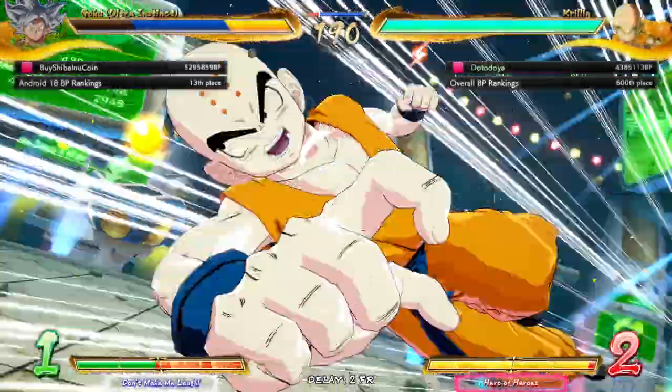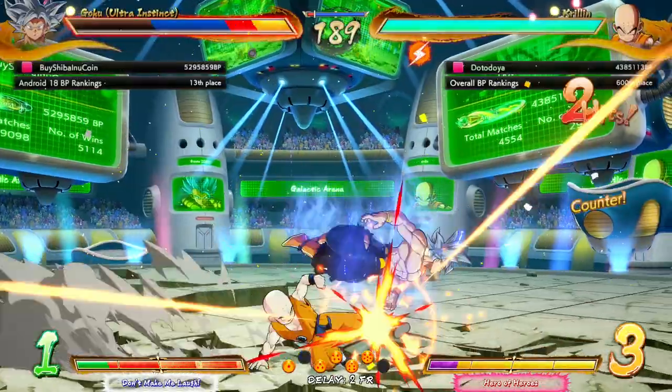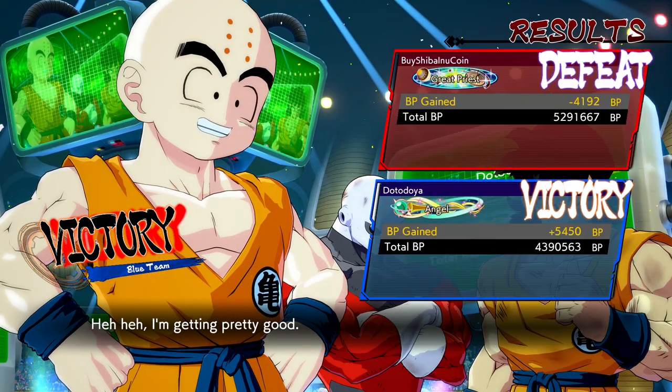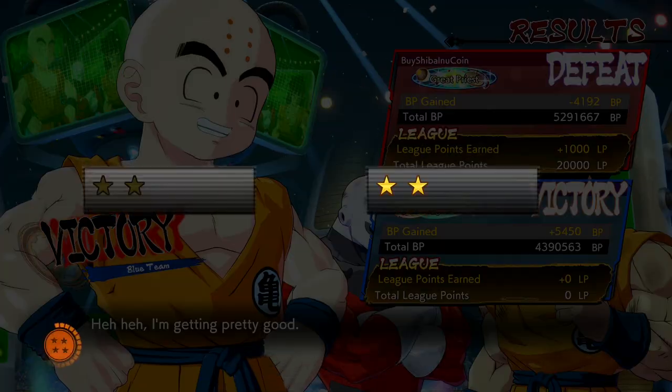I didn't think it'd actually kill. We gotta be careful with Senzu Beans — can't feed UI Goku after dark. We're gonna wrap that up with a good finish there by Krillin. I was feeling it right there — I was feeling the fighters. That was a great performance from the team. That's pretty much exactly what we want this team to look like, and we are going into the next match with our heads held high.